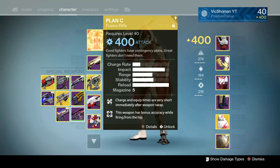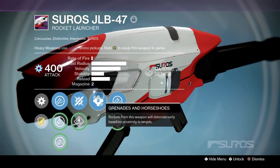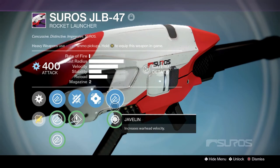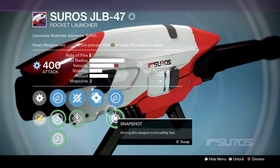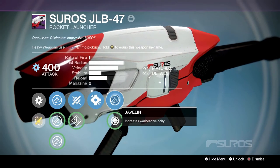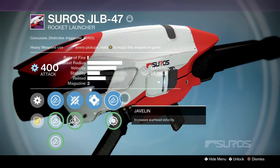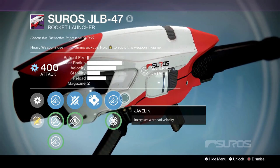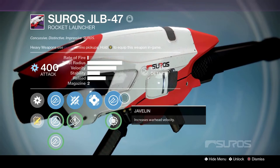Plan C — you gotta love it. Then we got the Soros JLB-47, one of the gunsmith weapons. Really good gun — you'd get it from packages and he'd have different rolls every week. Really good roll: Heavy Payload, Grenades and Horseshoes, and Javelin. Heavy Payload and Javelin — that's so good! And Aggressive Launch. I think this is a really sick roll. It doesn't have Tracking — and I don't even know if you can get Tracking and Grenades and Horseshoes on legendaries.